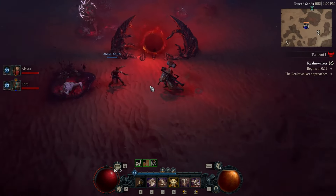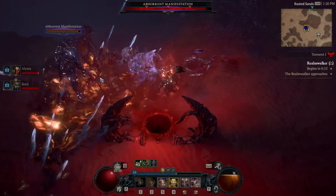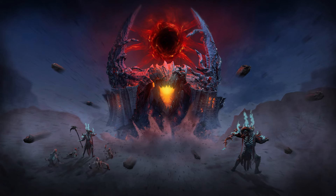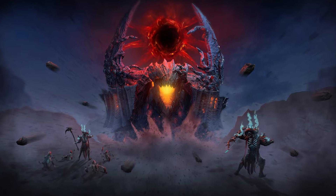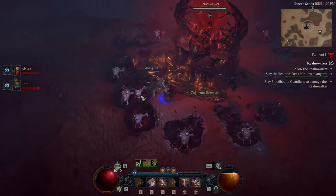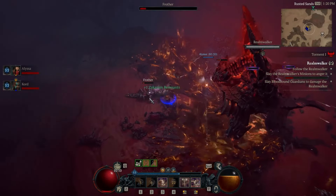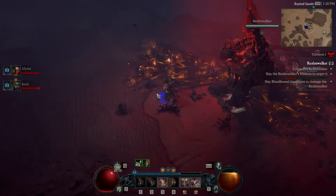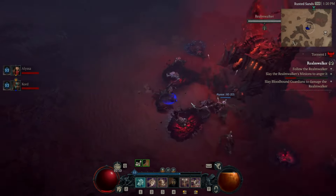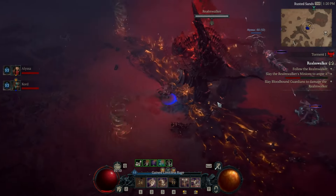Diving straight into the first tip regarding the new Season 6 mechanic: there will be semi world boss-like monsters called Realm Walkers roaming around all of Sanctuary including the new zones. You'll want to consider killing one whenever it's flagged as a whisper, as it'll likely give you a lot of progression towards that whisper bar. Once you kill the Realm Walker — and other players will likely gang up on it as well — there's more to do after.